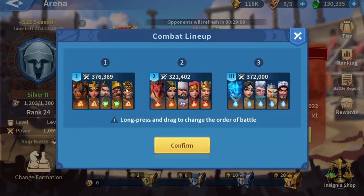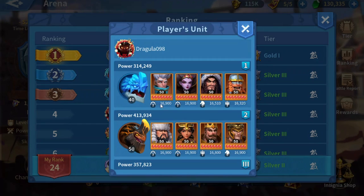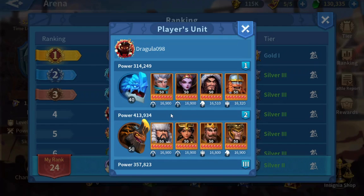For our first opponent, we have Dragiola. He has a very strong earth march, his water march is not very strong, and his fire march is kind of decent. To beat him, I usually go with my fire march against his water, and then my mixed march against his earth march, which is at 413 talent.